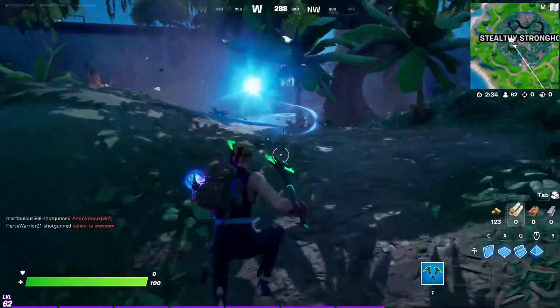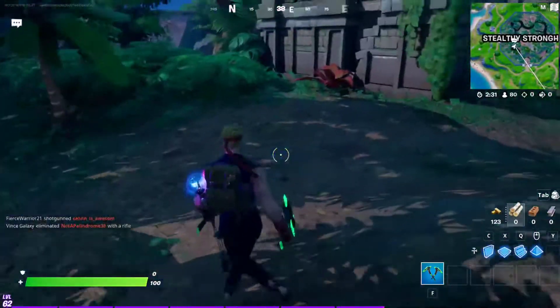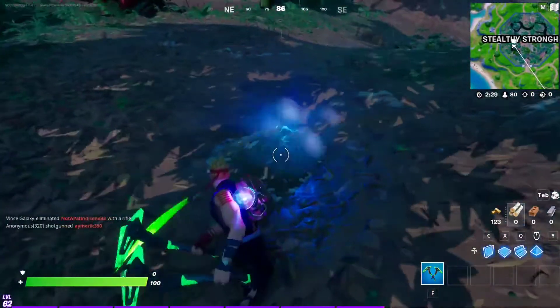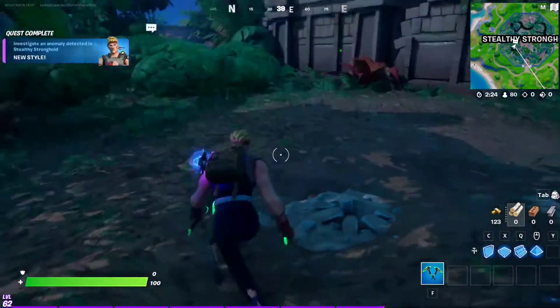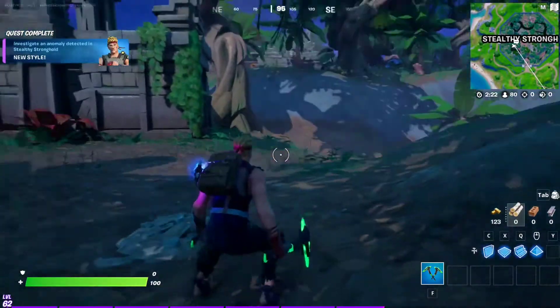Once you make it here, it will stop and it will make this thing appear. Just hit it once and you will find the interactable butterfly. There it is — we unlock the new style.